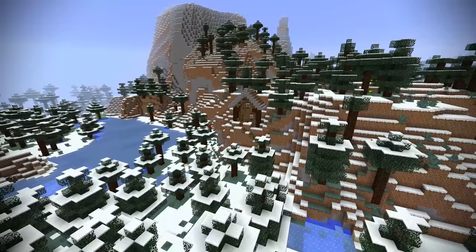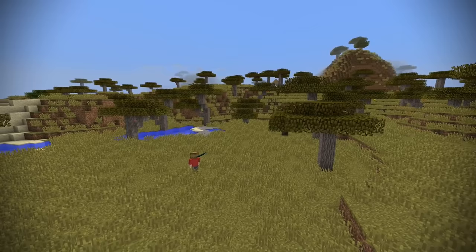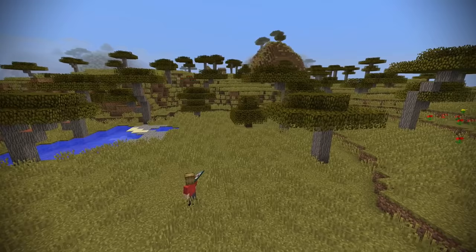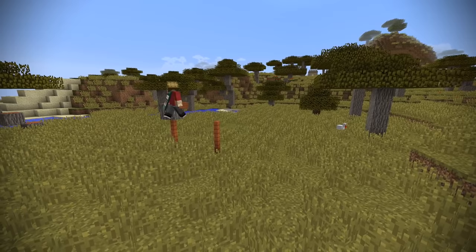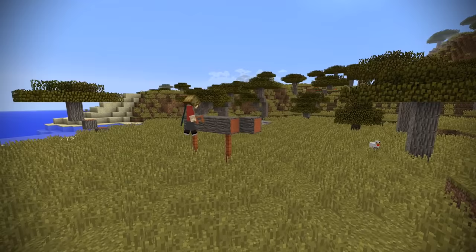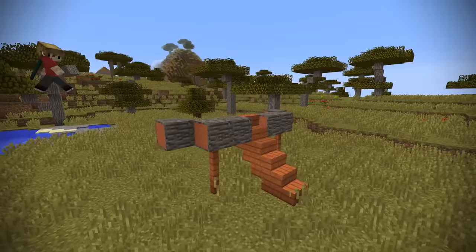Next up we have the savannah. This presented quite a unique challenge because it's plains and acacia wood is not a block I typically use. But if you started in this area and wanted to build a nice little house, there's still the option to do something. To keep it in theme, I decided to make a sort of tribal hut using mainly acacia wood. I start off by creating a small circle segment and work an entrance into the center of it, then finish a complete circle as I work out what I'm going to do with this little hut.